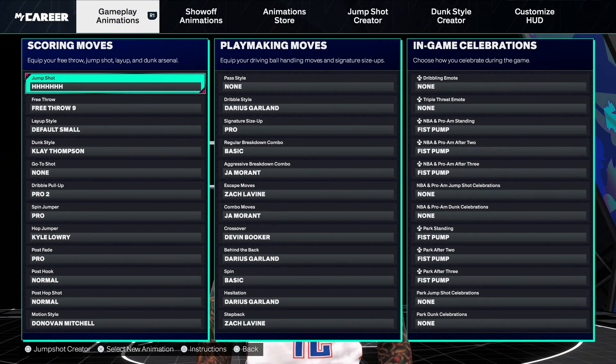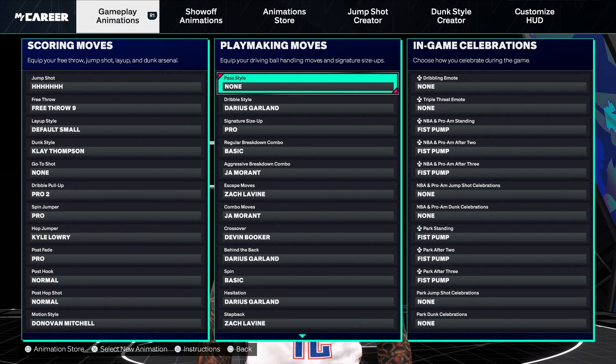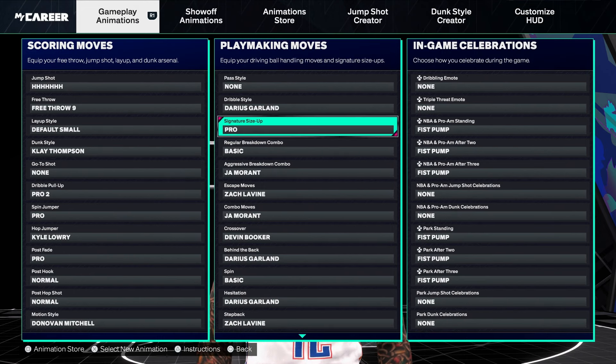For the dribble animations, most of these are the same as on my little guard build. The only reason they're different is my little guard has a 92 ball handle while this build only has an 86. But with cap breakers you can get it to 92. The only things I'd change are the signature size up and Behind the Back to Trae Young. Other than that, you pretty much have the best dribble moves in the game.